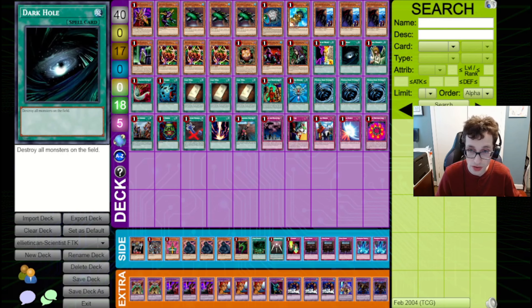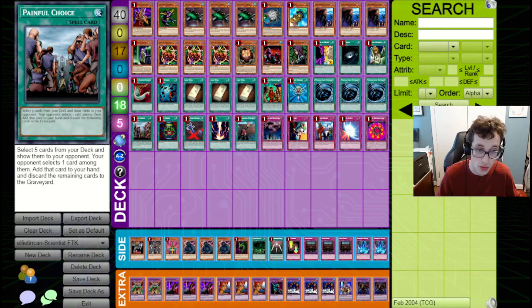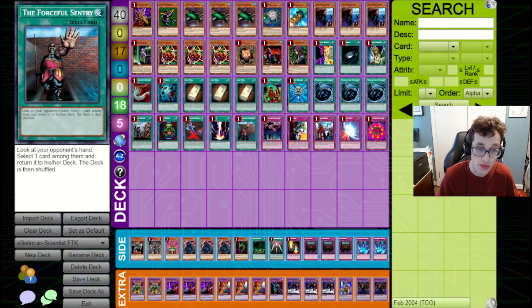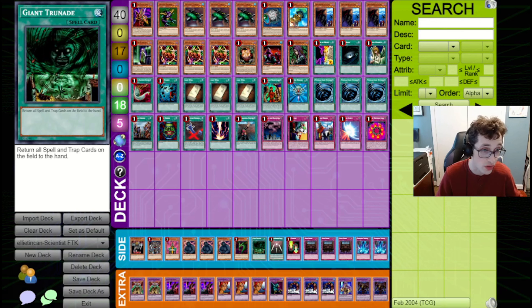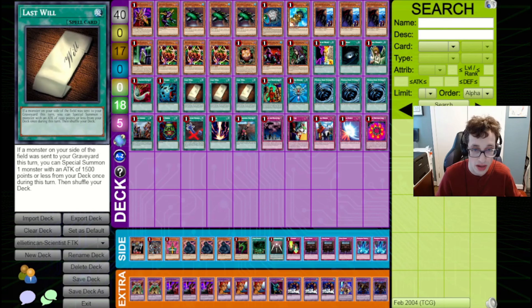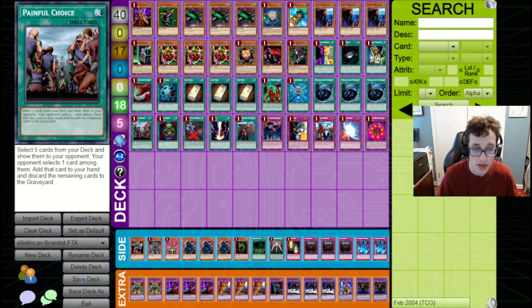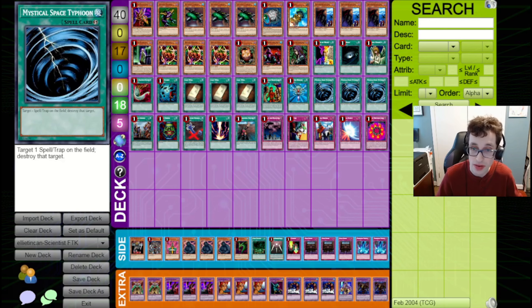For spells, we've got Change of Heart, Dark Hole, Graceful Charity, Harpie's Feather Duster, Heavy Storm, Triple Last Will, Mirage of Nightmare, Monster Reborn, Triple Mystical Space Typhoon, Painful Choice, Pot of Greed, Premature Burial, Raigeki, and Forceful Sentry. Heavy Storm and Harpie's Feather Duster are here because you need to clear away your opponent's back row — this can be vital if you wind up going second. Some people are also experimenting with Spell Reproduction, which can pair well with Painful Choice. If you Painful Choice sending Last Wills, you can then Spell Reproduction one back. However, Spell Reproduction does take a lot of investment, so I can see why this build doesn't run it.